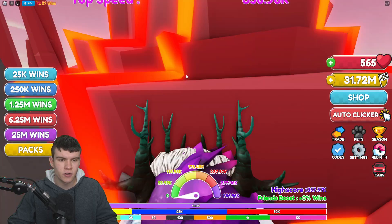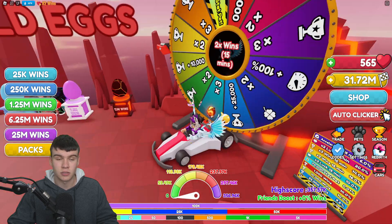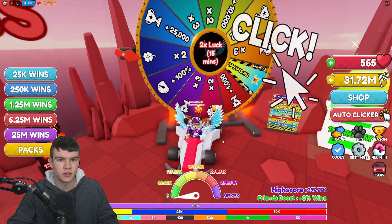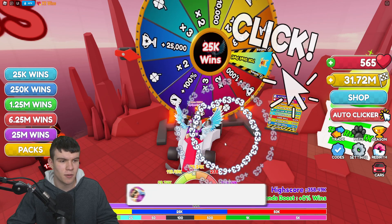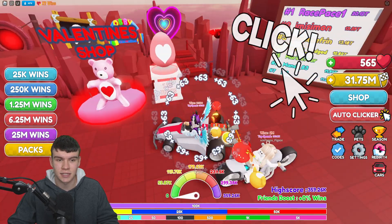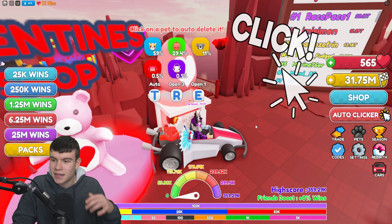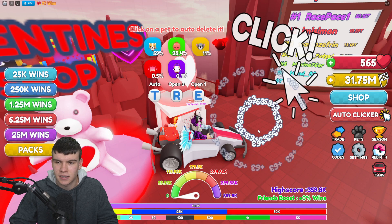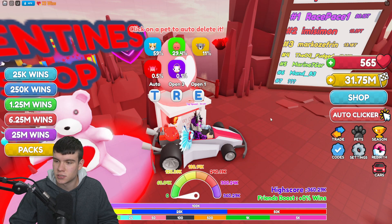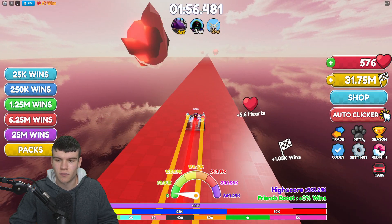Inside Race Clicker, first things first, let's see if we can spin the wheel. We're moving far too fast — let's see what we're gonna get. 25k wins — not really the best, could have got something better, but I'll take it. We do need 7.5k hearts to open up this egg. This is the final week of the valentine's event — there's a new valentine's pet and egg with a 0.1 chance, and the valentine's shop has been restocked, plus there's a double wins event going on right now.